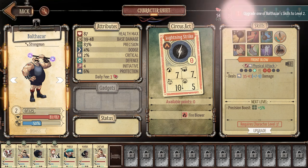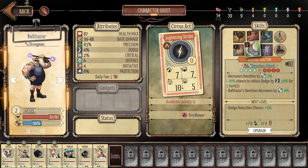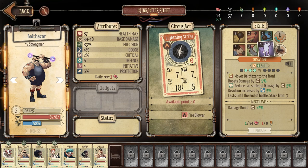I'll upgrade his basic attack because a little extra damage could be the difference between a one-shot and a two-shot. Also upgrading ground shatter — a devotion attack that hits everyone — the dodge reduction chance would be quite useful, though it reduces Balthazar's devotion. I'll upgrade everything that deals direct damage. So yeah, Balthazar has leveled up. His protection, initiative, defense, 2% crit chance, 4% dodge chance, 83% precision — all these stats matter.